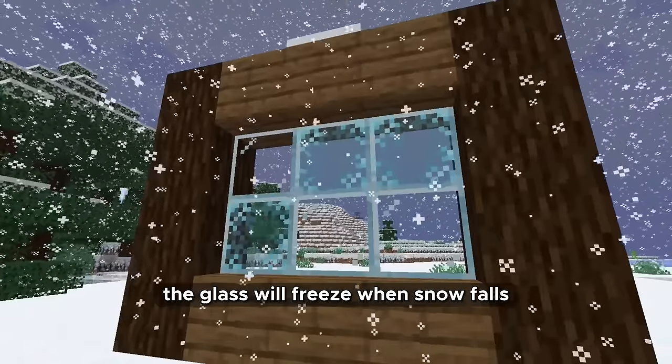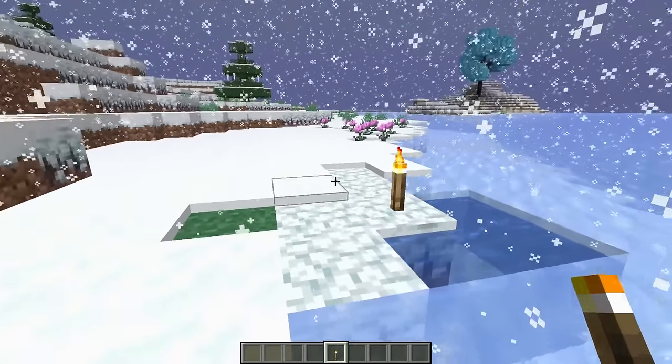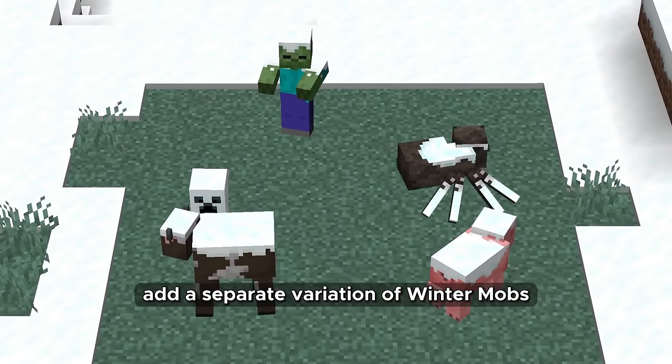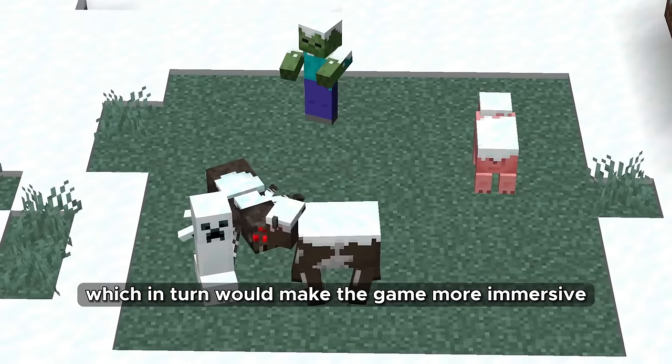Frost must also be added — glass will freeze when snow falls. The torch will be able to melt snow and ice around it. Another cool solution would be to add a separate variation of winter mobs that would have snow on top, which would make the game more immersive.